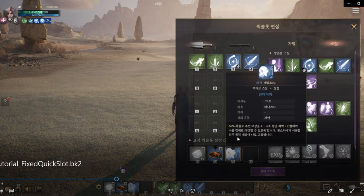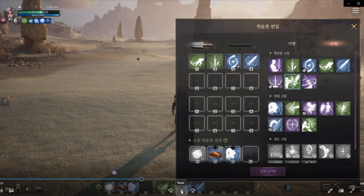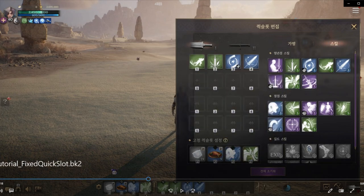In here you will see this player has equipped Sword and Shield skill in F3, and Great Sword in F4.